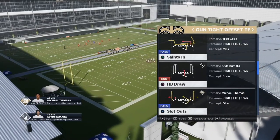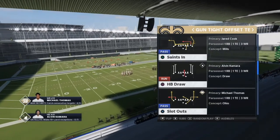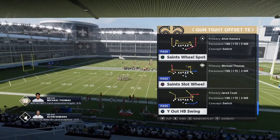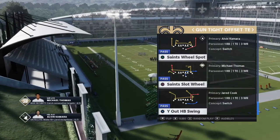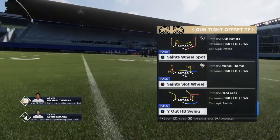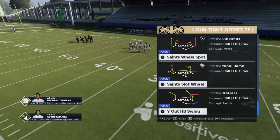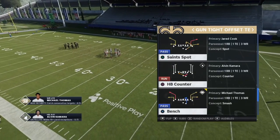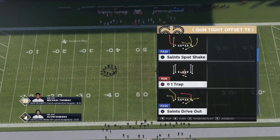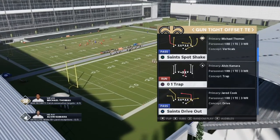The final formation we're going to look at is the gun tight offset TE — this playbook is known for that formation, one of the best year in and year out. The main money play is why out halfback swing — I've broken that down a million times on my channel, check the Green Bay money play breakdown or the individual video. Since we've already covered that, I'm going to break down my second favorite: Saints In — one of the best man beaters in the game. Quick note: also mix in inside zone PA shot, seams versus cover 2, saint spot shakes, saints drive, one trap, slot outs with the angle route, mesh spot, saints have back wheel, slip screen, and bench — so many good plays.